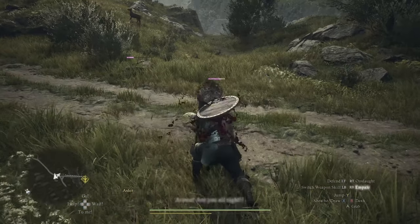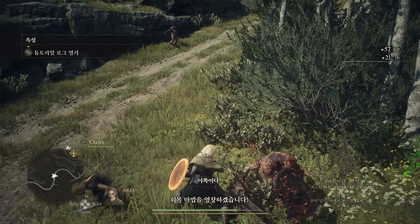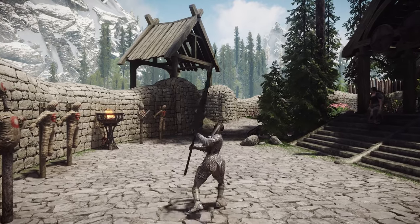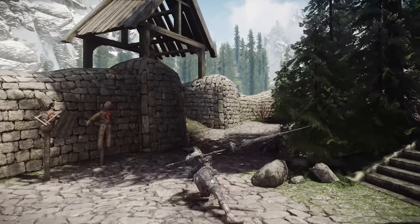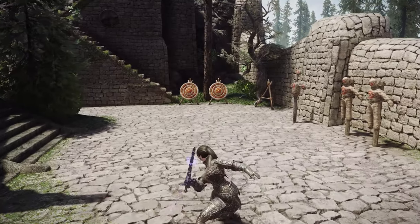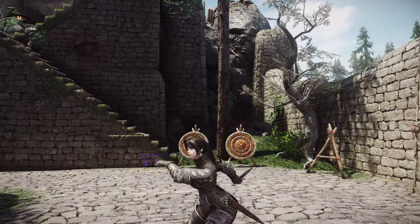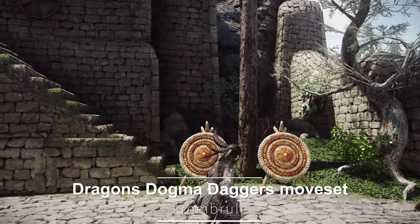To implement a unified attack moveset for characters similar to Dragon's Dogma, where the upper and lower body movements are synchronized, it is necessary to modify the traditional Skyrim method where the upper and lower body movements are separate. For this, you must install the Attack MCO-DXP mod. By using this mod, humanoid actors will be able to use attack motions that synchronize the upper and lower body in a third-person view. Once MCO-ADXP is installed, you can then install separate movesets that operate on the MCO-ADXP framework. For example, if you use the Dragon's Dogma Fighter moveset for sword and shield, you will be able to use one-handed sword attack motions similar to those in Dragon's Dogma. Using the Dragon's Dogma Daggers moveset will enable you to use the dual dagger attack motions from Dragon's Dogma, so it is recommended to use them together.